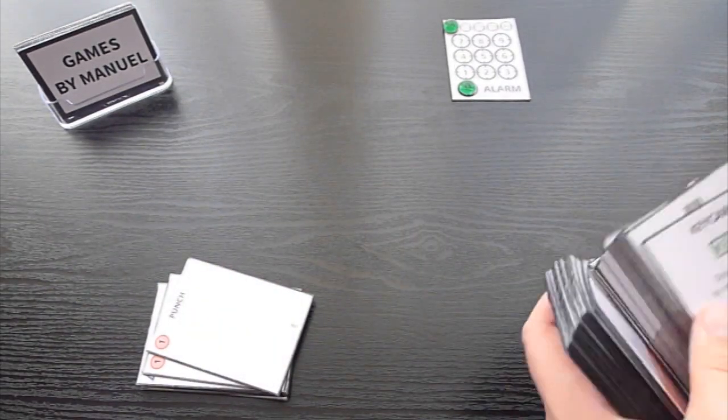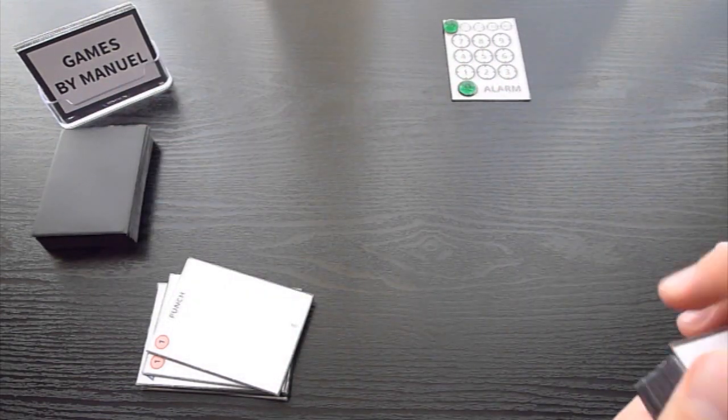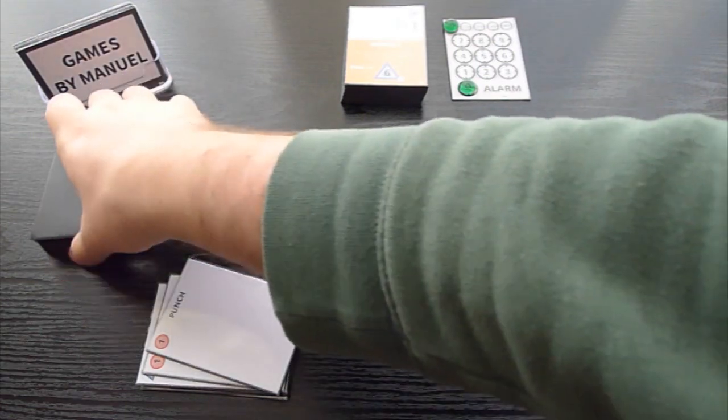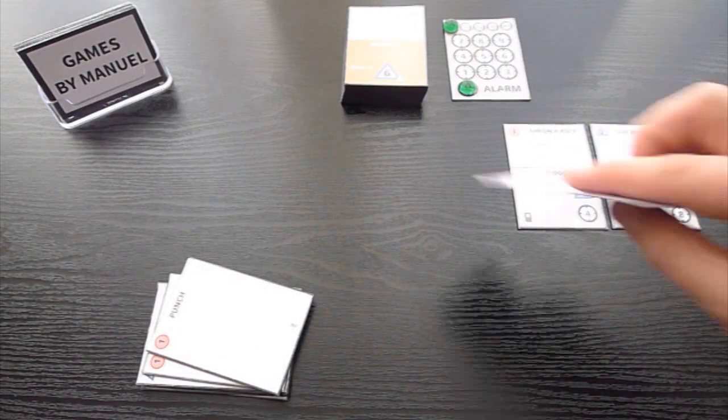As you move through the enemy complex, you'll improve your skills and collect better gear, so you can complete your main objective and get out before anyone notices you were there. The components are 54 standard sized cards and 2 tokens, and the target audience is 10 and up.